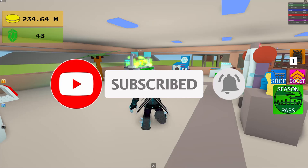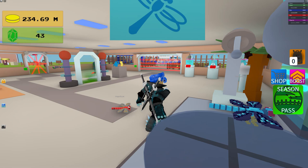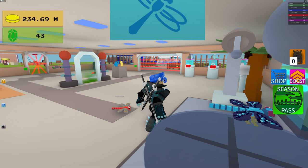You go over to the fusion chamber and that's how you get the blue damselfly. It looks a lot like the dragonfly, actually looks pretty cool too — it's like a blue version of the dragonfly basically.